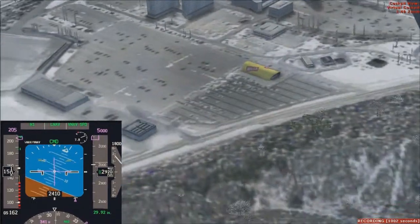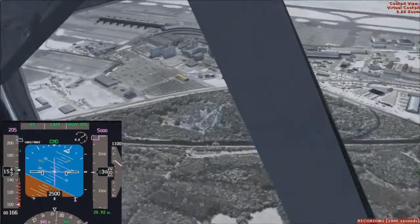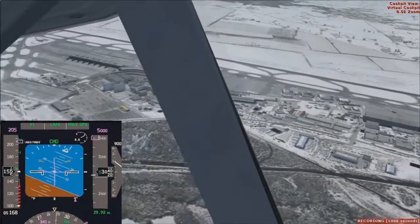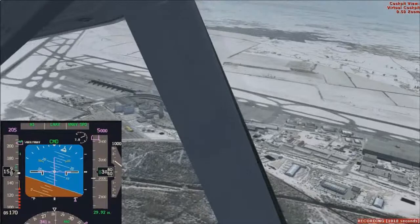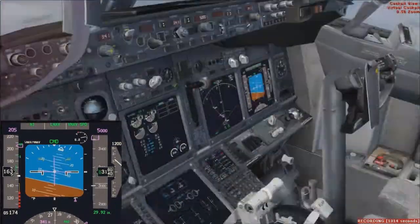Marine 85, continue via Yankee and Juliet, hold short of runway 12-left at Juliet, remain on frequency. Yankee and Juliet, support shuttle Juliet, and pull up 3 and 3, 5. Count to 840, continue via 5-star Bravo, hold short of 4-left at Juliet, remain on frequency.